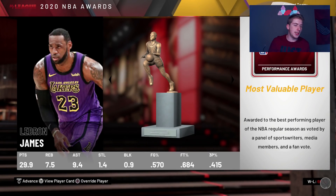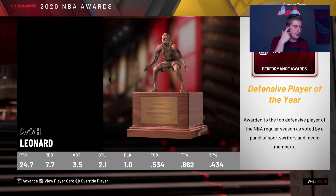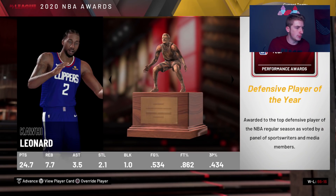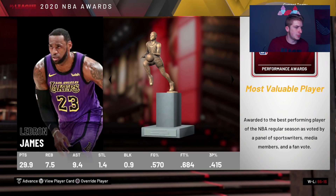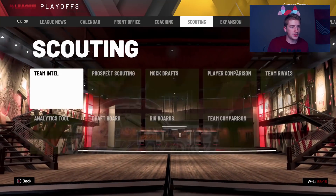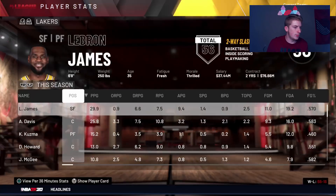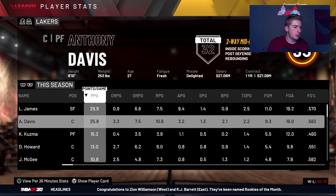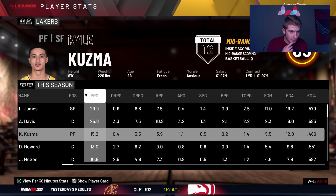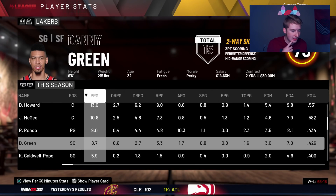After the first season, LeBron James is your MVP. Ja Morant is Rookie of the Year, Lou Williams is your Sixth Man, Kawhi is your Defensive Player of the Year, and Rozier is your Most Improved. We are the first seed in the Western Conference. For player stats, we had 29.9 from LeBron, 26 from Anthony Davis, and 15 from Kyle Kuzma.